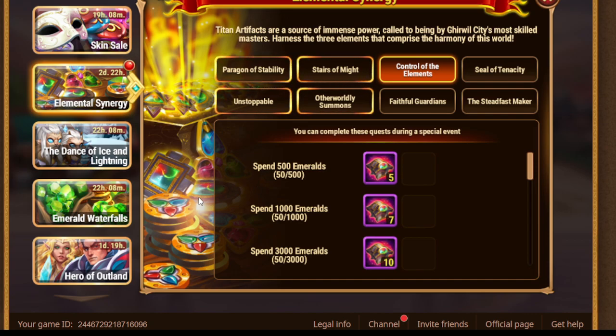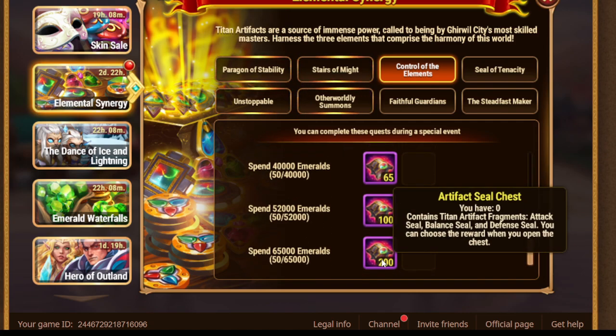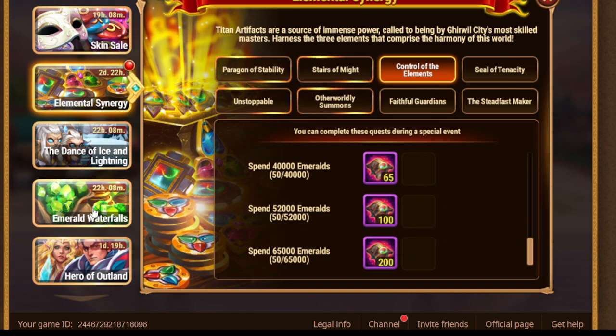First of all, go and spend some emeralds. If you do it, you can get spending emeralds quests done, more sealed chests — maybe you need to trade them into something more valuable, like light or dark events. At the same time, you will benefit from Emerald Waterfalls.